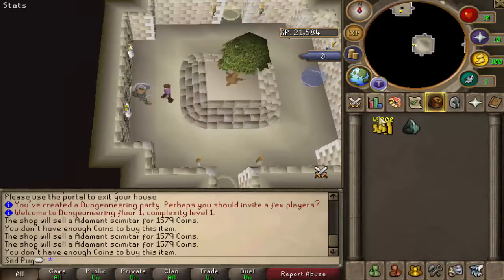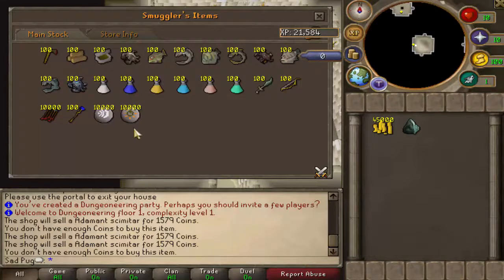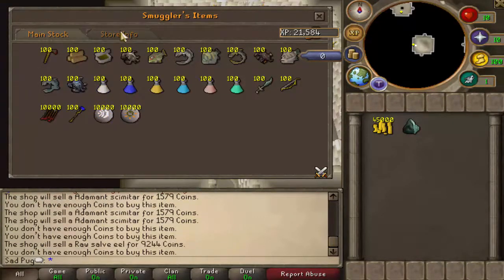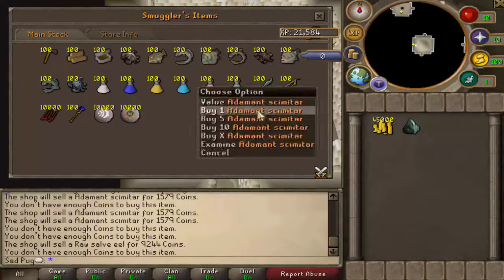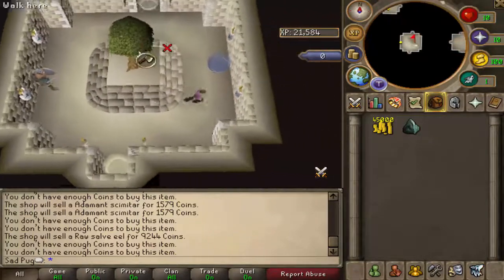Okay, maybe I can't buy things in the shop? I can't add that money to my pouch, can I? Well, if you know anything about that, let me know. Maybe this money isn't used for that. Maybe I'm supposed to do other things.